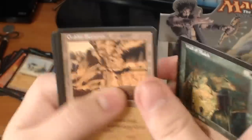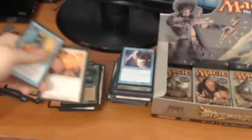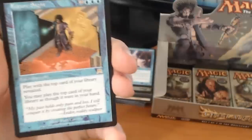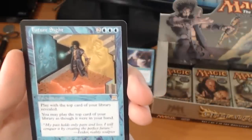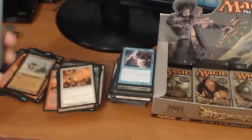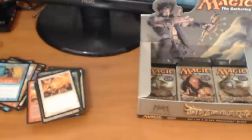We have a Wall of Mulch, a Goblin Burrows, a Righteous Cause. And a rare — it's a Future Sight. For 5 mana, it's an enchantment. You play with the top card of your library revealed and you may play the top card of your library as though it were in your hand. That's another card that's worth quite a bit more in foil than it is regularly.